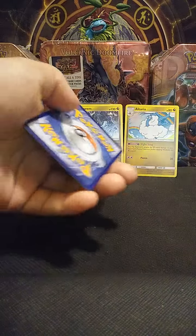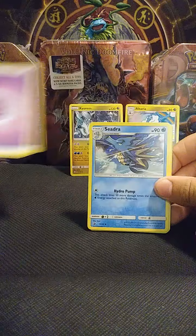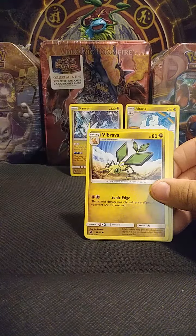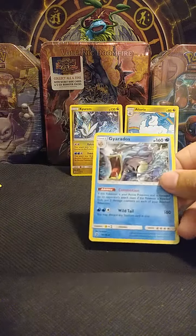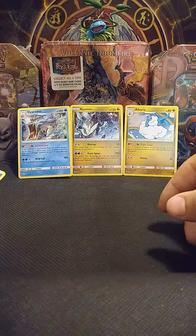Let's see if we can pull a GX — that'll be sweet. All right, last booster pack for Dragon Majesty. That seems to be the case that you get a rare holo or higher, just like in Shining Legends. We got Psychic Energy, Cedric Juniper, Heatmor, Phione, Wishiwashi, Vibrava, Magikarp, Jangmo-o, a reverse holo Phione, and a Gyarados — sweet!